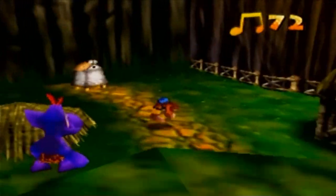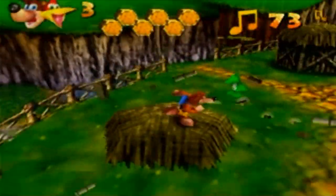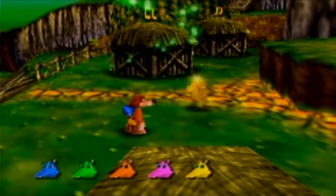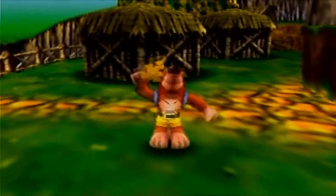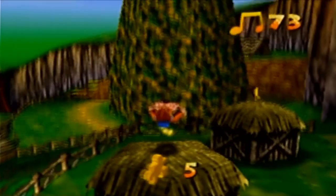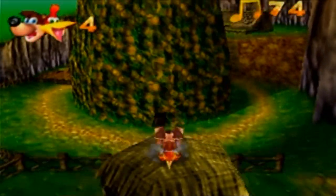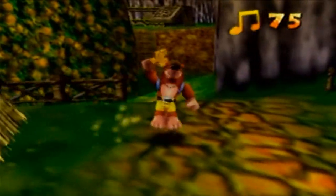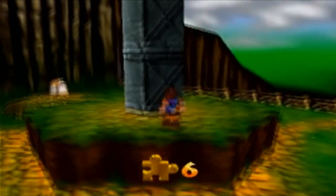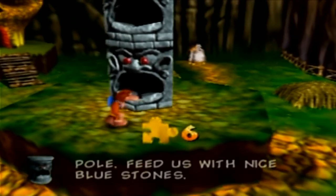There's another Mumbo token back there. One shack has an enemy inside. And this one has the final Jinjo — they drop a Jiggy for us. There's one up in here, and the last shack has a Jiggy. The totem pole area has a Juju — Mumbo's Totemple. Feed them with nice blue stones.